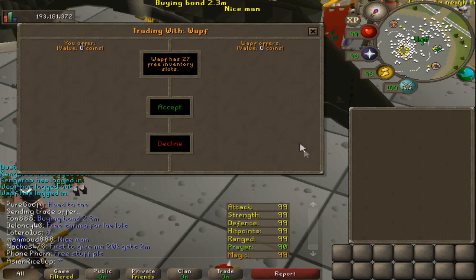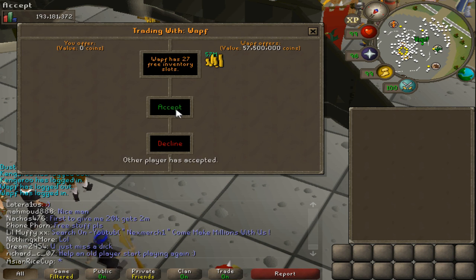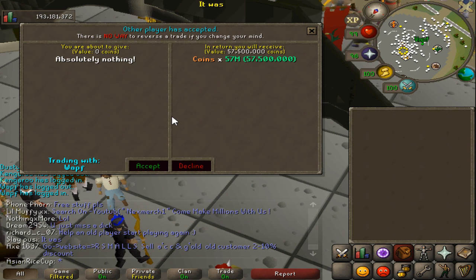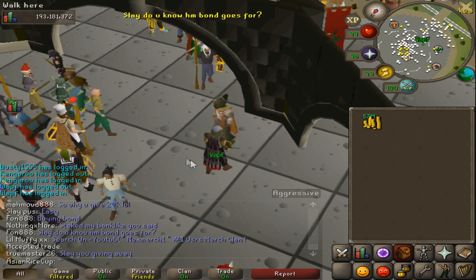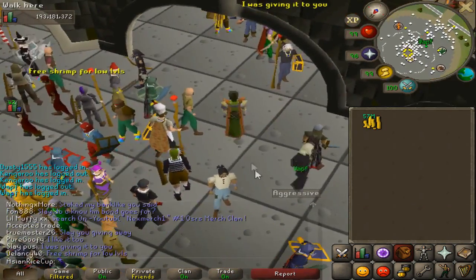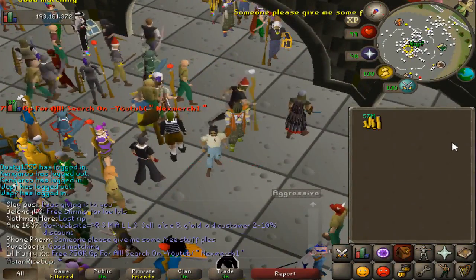That was my third ever Dexterous Prayer Scroll on this Iron Man. Since I don't need more than one, I just drop-traded it to WAF. I got a 57M split shared to my main account and 57M given to WAF, so that was pretty good money for my main.